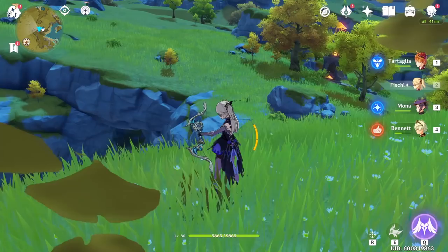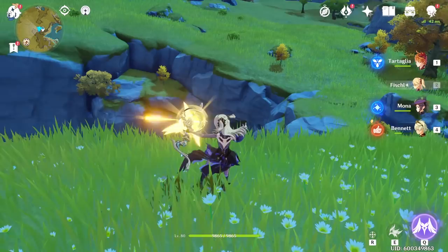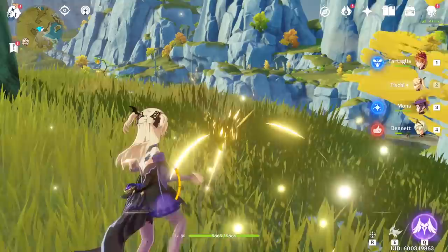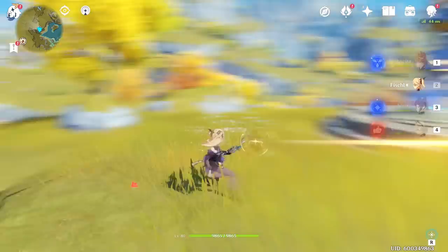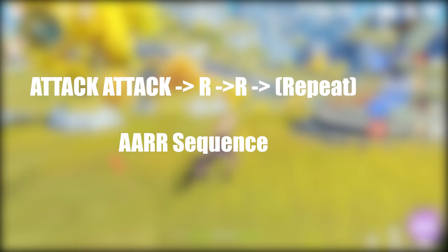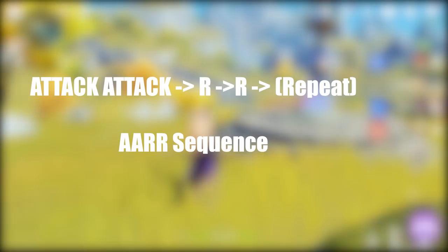Fischl attacks five times consecutively in her normal attack sequence. However, her third, fourth, and fifth attack come out a bit slower because there's a hop animation. A lot of the time, people will opt to cancel the very last hop with either a dash, a charge attack, or double tapping R. Notice the first two attacks of Fischl's sequence don't have this delayed hop animation and come out very quickly. Because you auto-attack twice and then double tap R to cancel, this sequence is referred to as the AARR sequence.